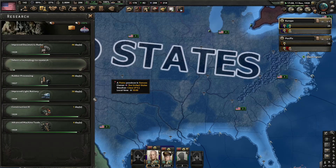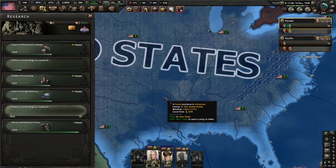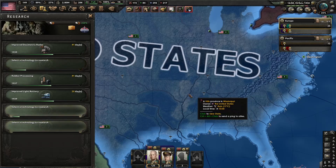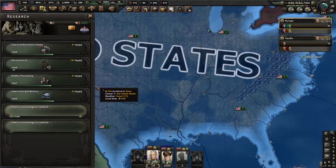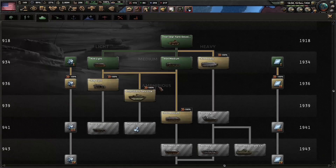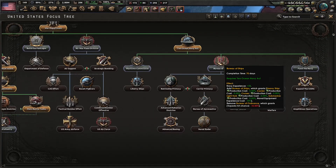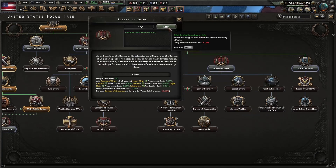We got concentrated industry. We'll just let all three of these finish real quick. And we got our main battle tank focus — nice. With this research slot, let's get excavation 3. With this one, we'll go ahead and get the next large airframe. With this one, let's get field hospitals. And then with our focus, let's get it down here towards carrier primacy so that we can get research bonuses for our carriers.